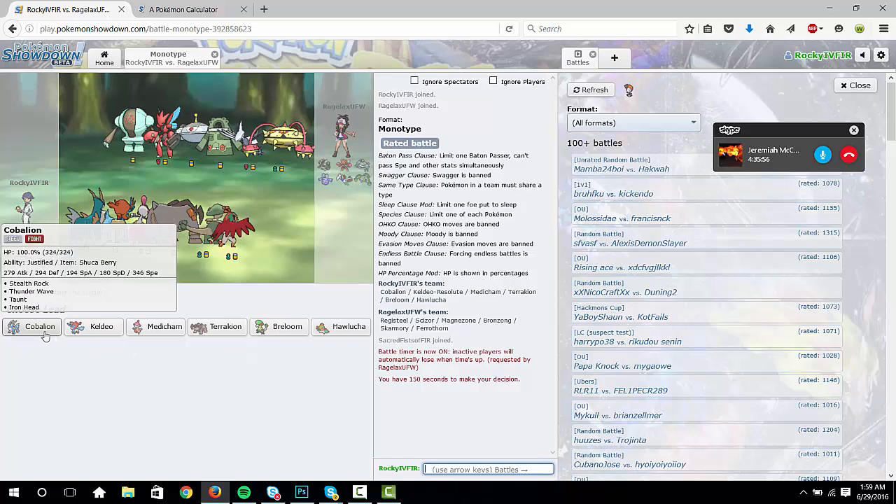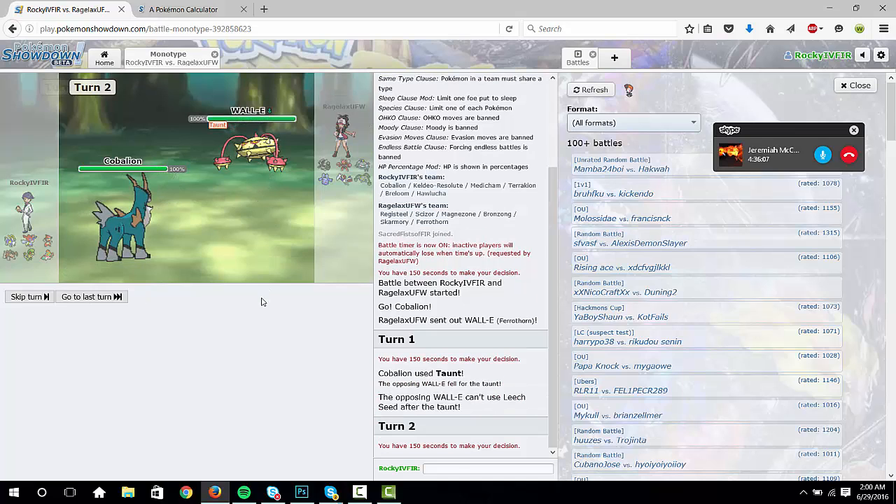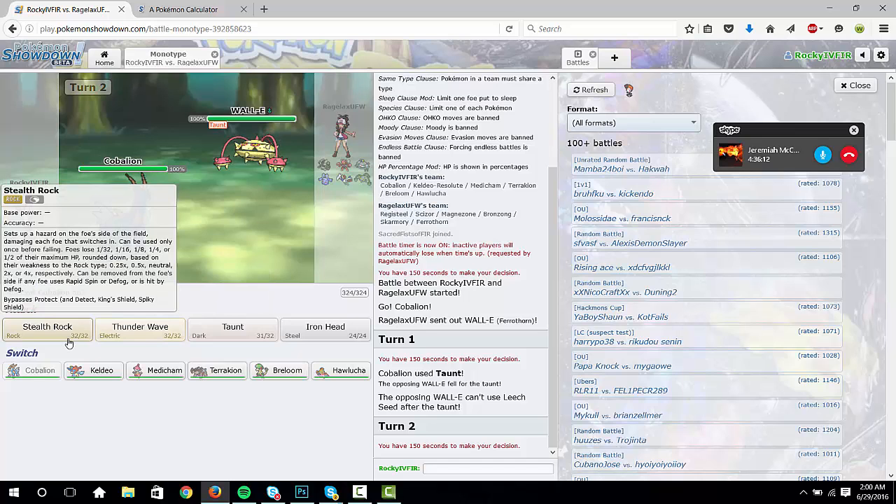Yeah, Taunt first turn because I have a feeling he's gonna Leech Seed or Rocks. Sweet, rocks — Taunt again. I have a feeling he's gonna try and run Curse. He's gonna definitely Will-O-Wisp you, but — Hammer Arm, okay. Wow, go into Mega Medicham.